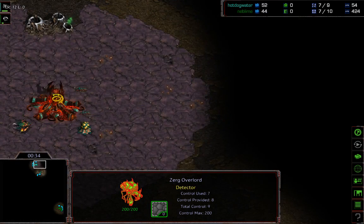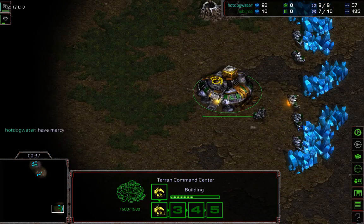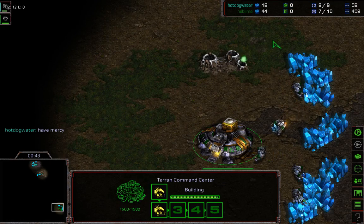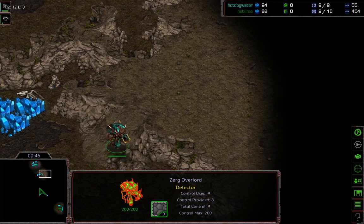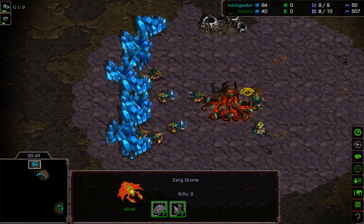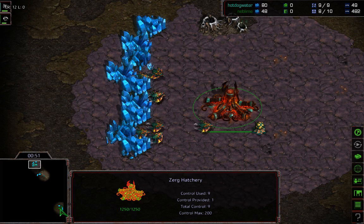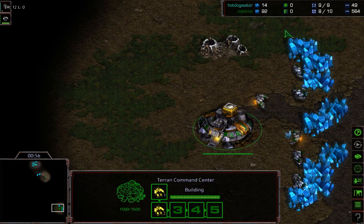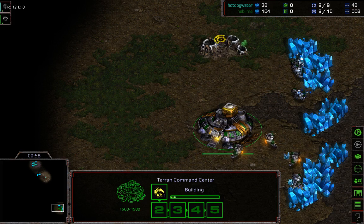I quite like this map, especially for PvZ. The thirds and bases do have the ramps, so I definitely like playing on this map. As far as maps I wasn't familiar with, I was actually quite surprised at how much I enjoyed this one. Our two players on this map — this is a TvZ — our first player from Team Supply Block is the green Neblime.